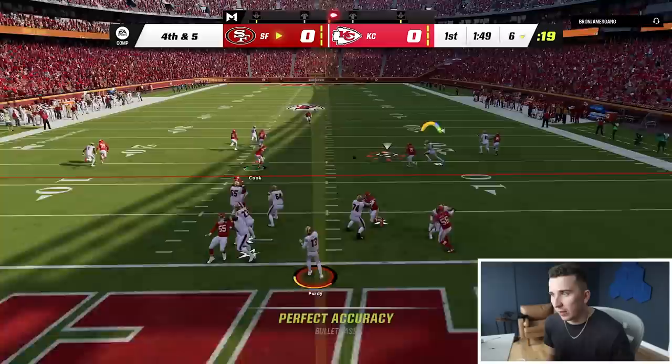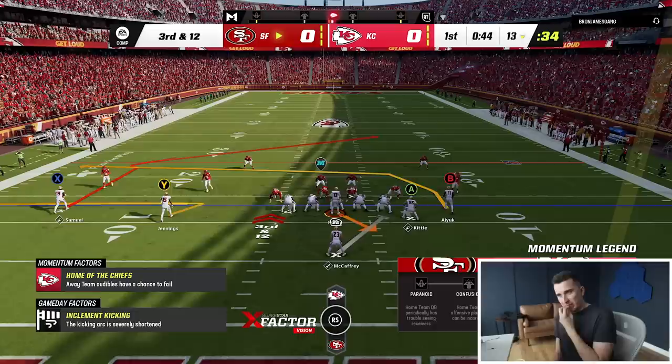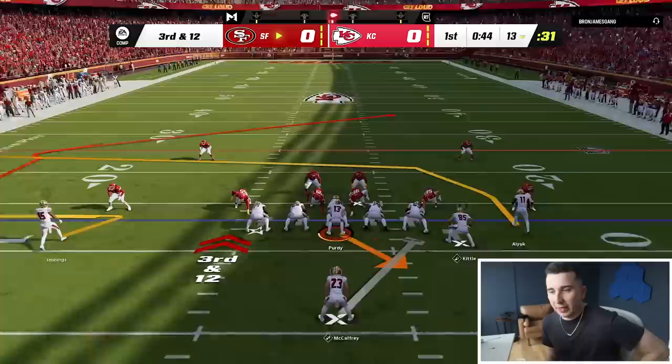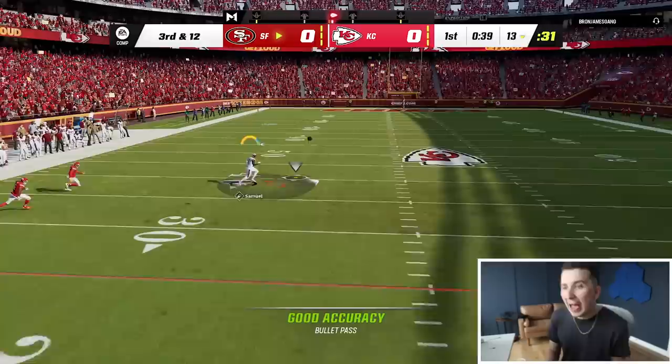I'm just mad about the last play. I'm going to flex him out just as a distraction, but I'm looking for Kittle all day. And he got it. This play is a little bit weird — it's a deep, huge drop back, big time fake, but then a double move from Debo. Go! Let's go!